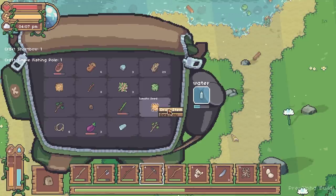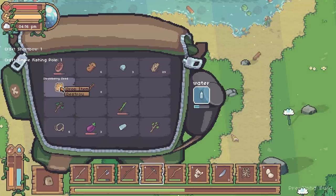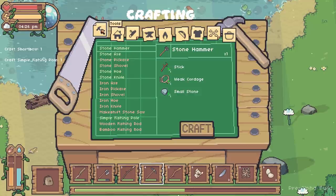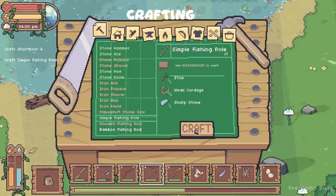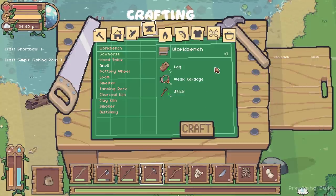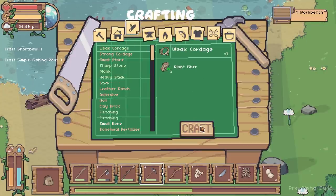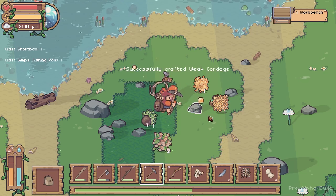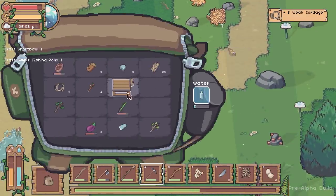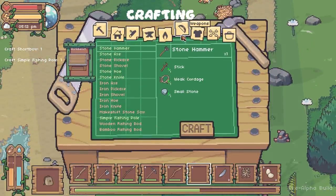I've got loads of stuff that I need to drop, so I'm going to drop it all here and make a little pile of things not immediately needed. I need to craft a short bow and a fishing pole. The fishing pole isn't too bad, but I need a workbench. I can make one! Using that, I should be able to make myself a short bow. The short bow needs a bit of cordage - so I'm making some cordage, then putting the workbench down somewhere I won't get stuck behind it. Press E on it to use it.